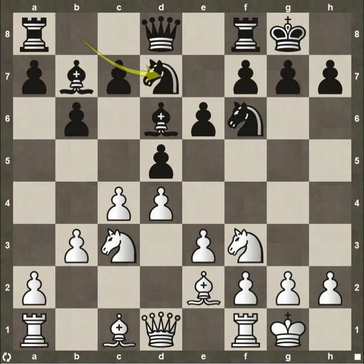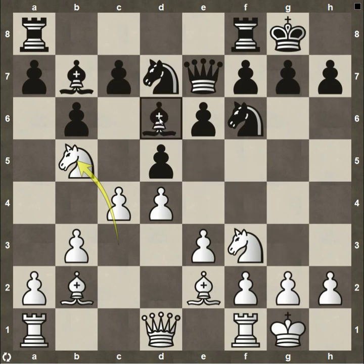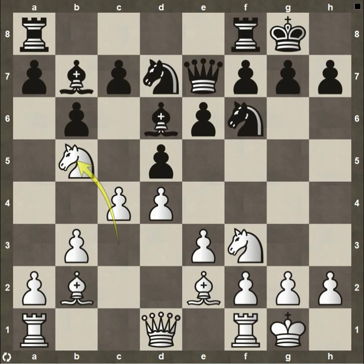Blackburne continues his development getting his knight involved. Bishop to b2 as we talked about. Queen to e7 — development completed for Blackburne. Zukertort plays knight up to b5, attacking the bishop. We have a lot more theory around the bishop pair, and Zukertort realizes right away how strong this is. There's no great square for the bishop — it is going to fall. He wants to maintain control of the c7 square, so it needs to come along this diagonal. If it comes here, this is the only safe square, but then the knight can just take on c7.